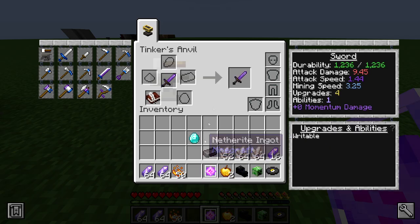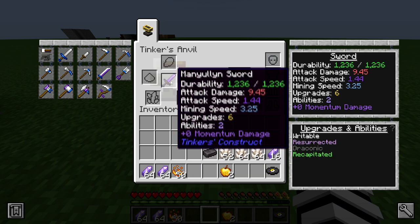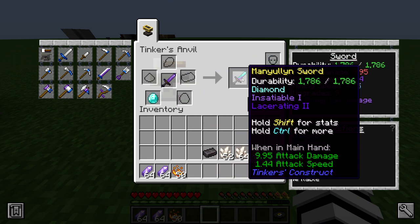Don't forget to level Arcane. Next, add all the slotless upgrades that give bonus abilities and upgrades, then trade the two abilities for upgrades using the two golden apples. To begin truly tinkering your sword, give it one diamond and one Netherite for some extra damage and durability.